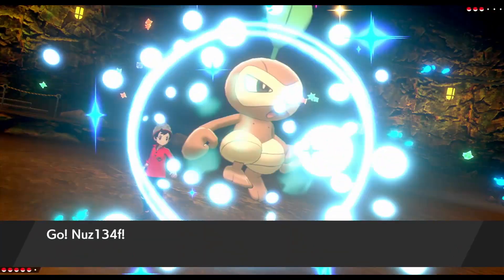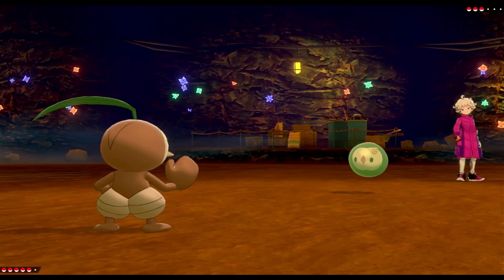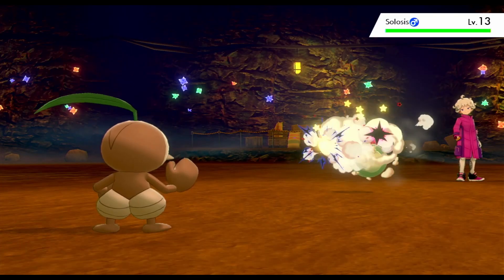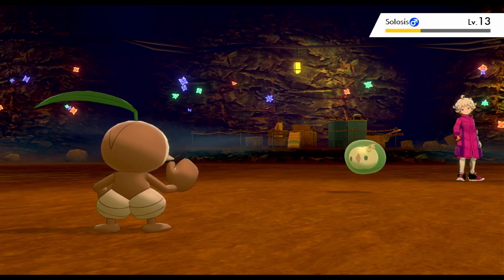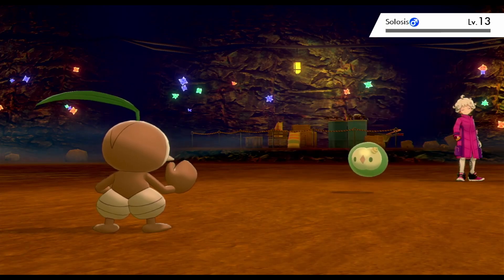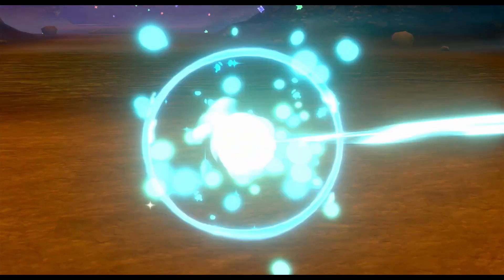Solosis is very weak, so we're going to go into Nuzleaf here. We actually have Beat Up, so we get to hit him five times since we have five Pokemon on our team. This is a very long-winded process of hitting five times, all the way up to actually six times, which is very powerful, especially with having STAB.